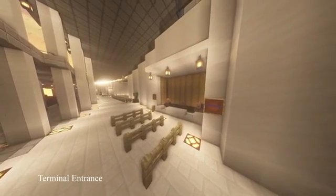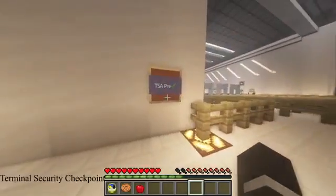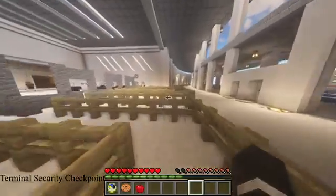When you first enter the terminal, there is a ticket counter and then a security checkpoint, which has metal detectors and X-ray machines.